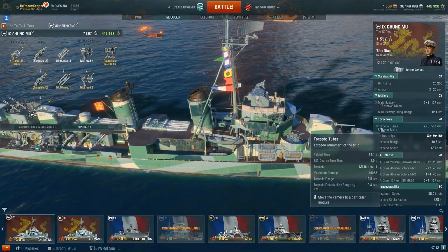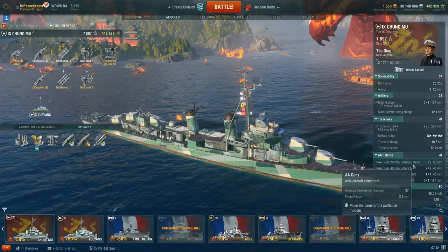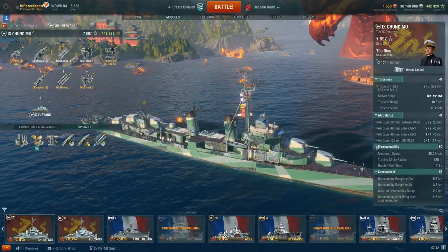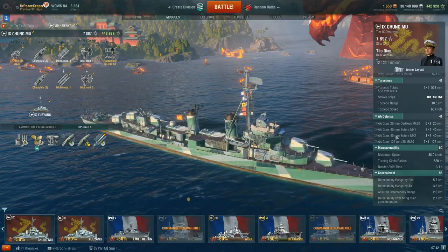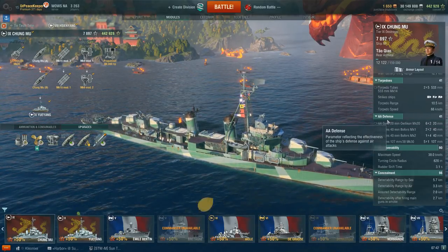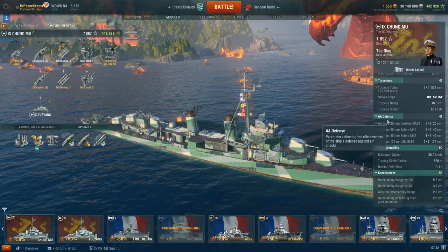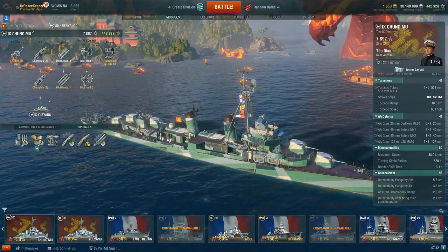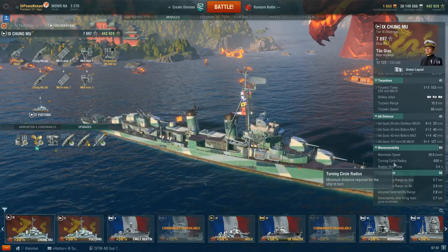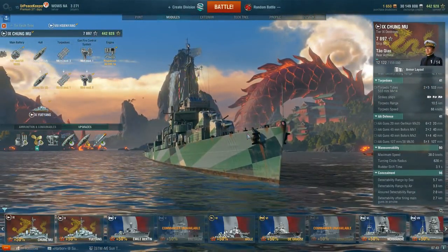A 0.8-kilometer detection range on those torpedoes — that is just crazy. The AA defense includes six dual 20mm Oerlikons, two dual 40mm Bofors, one quad 40mm Bofors, and the five dual-purpose 5-inch 38-cal guns. Your AA bubble starts at 5 kilometers, steps down to 3.5, then to 2, just like every other U.S. destroyer. Max speed of 38 knots, 620-meter turning circle radius, 3.1-second rudder shift time. Detection range by sea of 5.7 kilometers and by air of 3.3 kilometers.